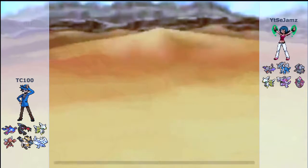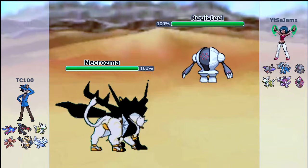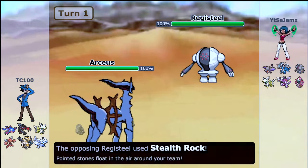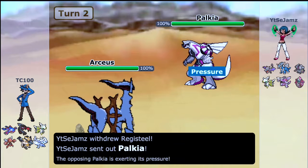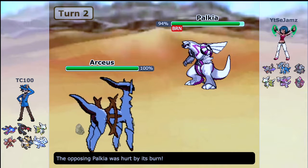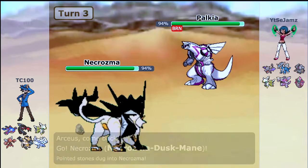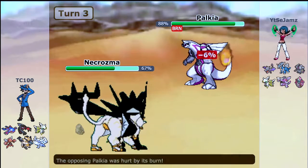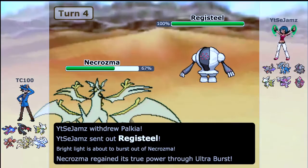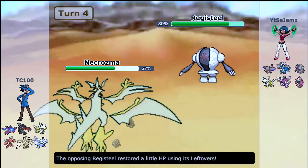The final match, and this is where Kyogre does some work. It's not a great type matchup initially, so I switch to Arceus Ground against Regieleki Steel. We have a strong opponent here. Palkia appears and I go for Will-O-Wisp, but it doesn't work because Palkia is a special attacker. He goes for Spacial Rend. I was expecting that, so I go back into Necrozma, aiming to transform into Ultra Necrozma and go for Outrage.